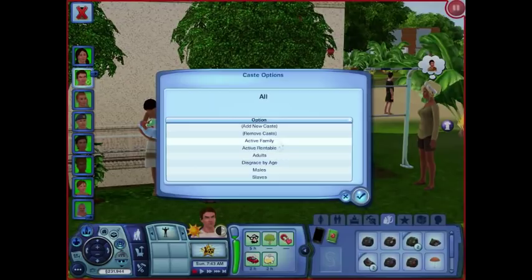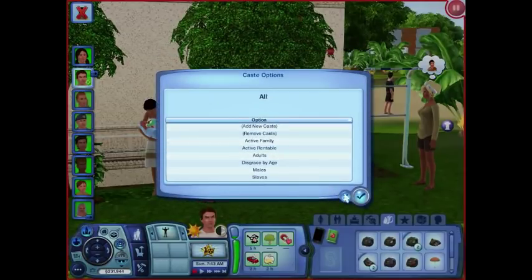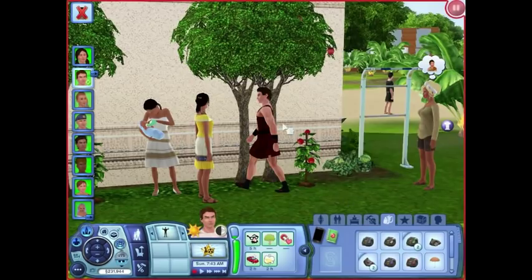He's part of the active family, active rentable. You can apparently rent out lots. He's an adult, so you can categorize what adults or teens or children can and can't do. Males and slaves, emperors, plebeians, patricians are casts that I had to set up. I'm going to give you a couple examples. This video is taking a little bit longer than I wanted, and I had some issues where a couple months ago I created a video explaining all the cast rules and dynamics, but the audio was corrupted.